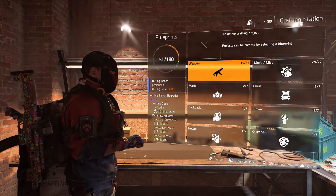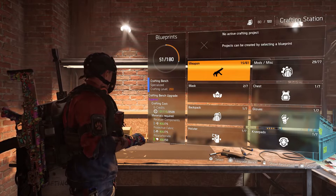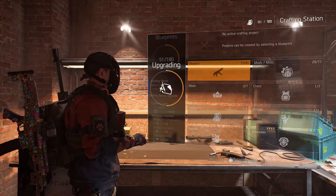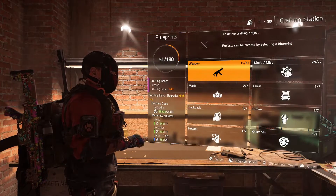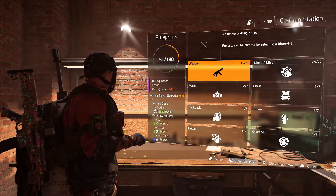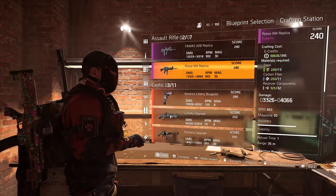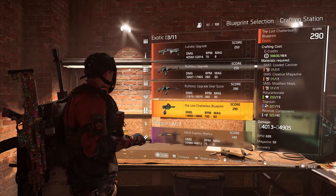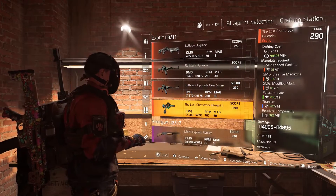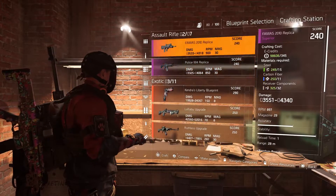I'm going to show you how to upgrade the table now — I'll do it live. I hold square and you can see everything increases. I'm now at Superior and the crafting level is 240. Going back in, everything's now 240, it's gone from blue to purple. And the exotic blueprints I was discussing have also increased to 290.